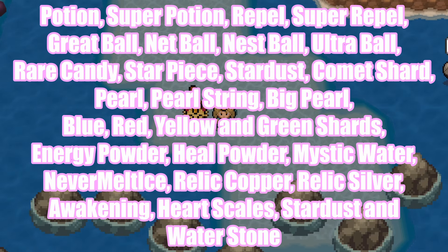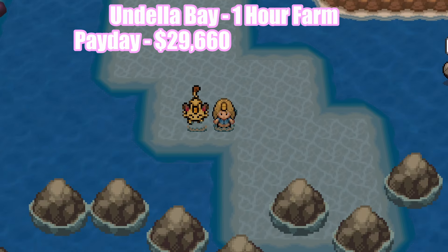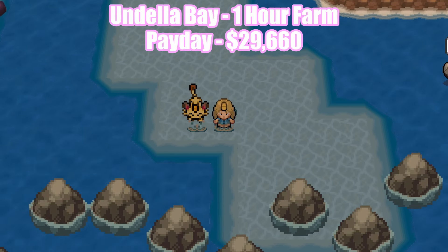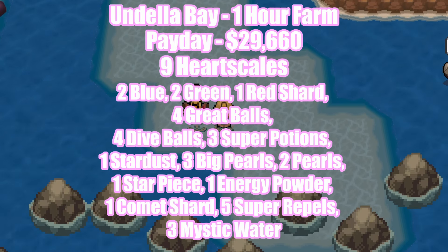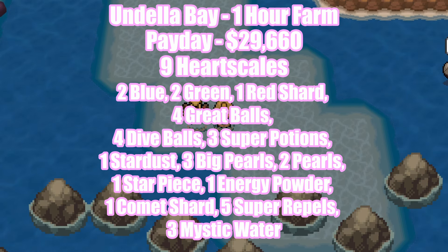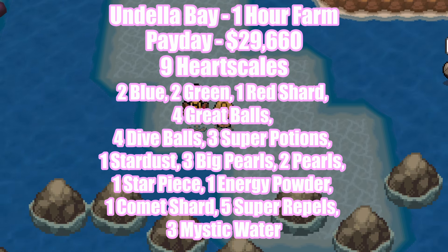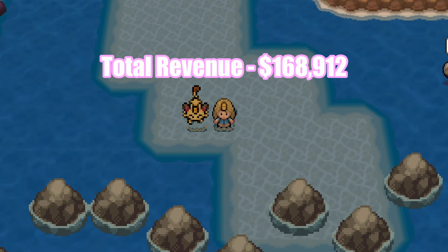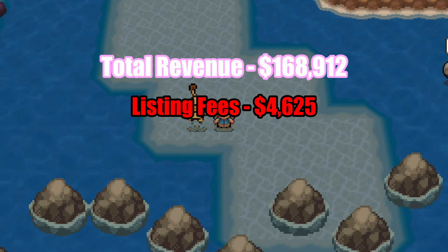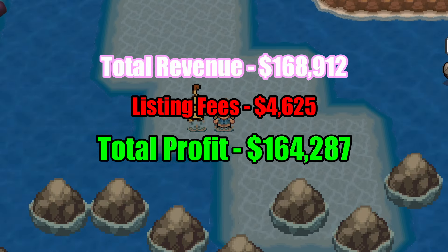Here is the list of all available Pickup items in Undela Bay. I farmed here for 1 hour, and from Payday alone we gained 29,660 Pokéyen. We stole 9 Heart Scales from Luvdisc, and the items found with Pickup are: 2 Blue Shards, 2 Green Shards, 1 Red Shard, 4 Great Balls, 4 Dive Balls, 3 Super Potions, 1 Stardust, 3 Big Pearls, 2 Normal Pearls, 1 Star Piece, 1 Energy Powder, 1 Comet Shard, 5 Super Repels, and 3 Mystic Water. This brings our total revenue to 168,912 Pokéyen. Minus 4,625 in listing fees, we are left with 164,287 Pokéyen in profit.